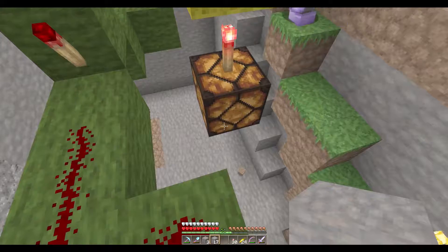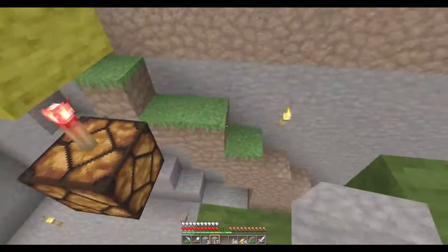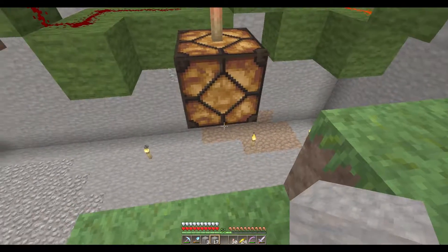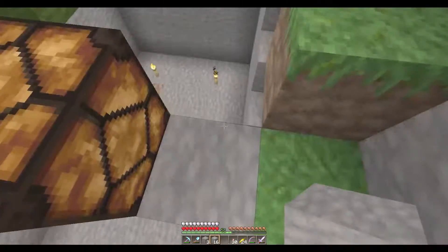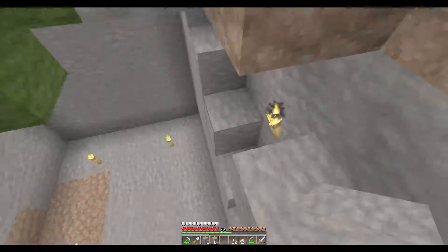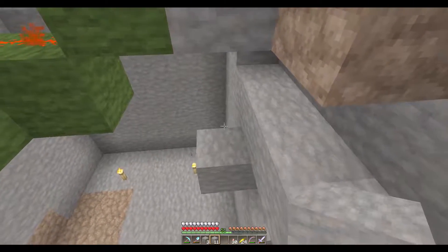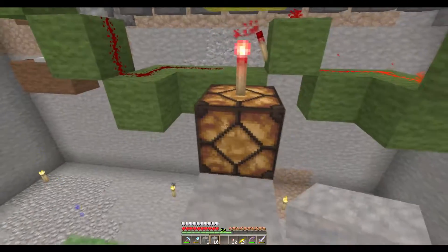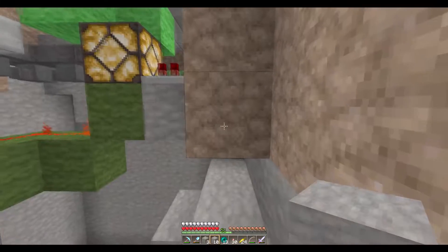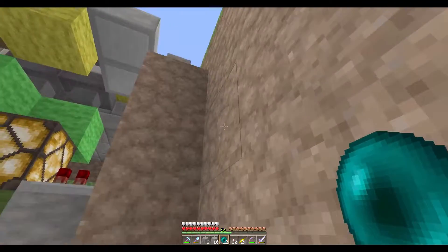So I gotta pull that out — no, you shouldn't pull it out, you should pull it in, from here. The control panel will be up there. This one here has gotta be the same thing, but that way. I left my repeater and everything up there — let's see this expert pearling. That'll get me up there. Right beside the crafting bench.